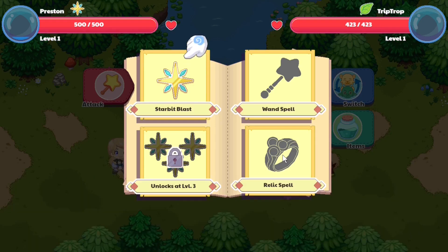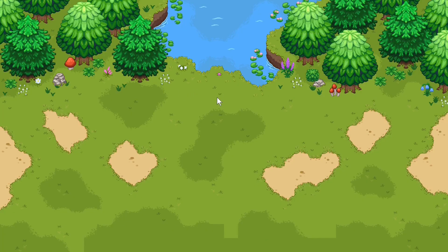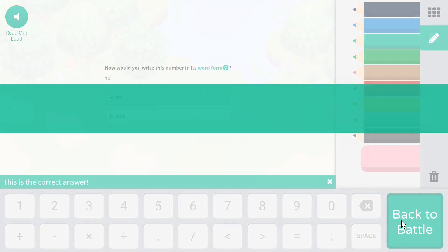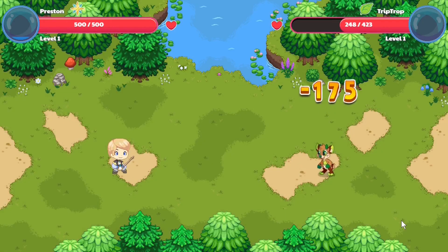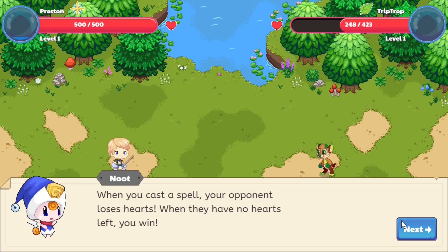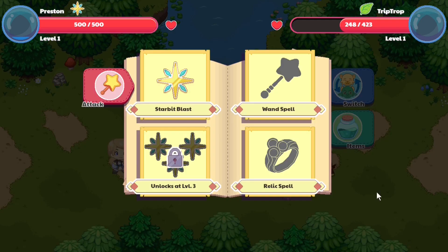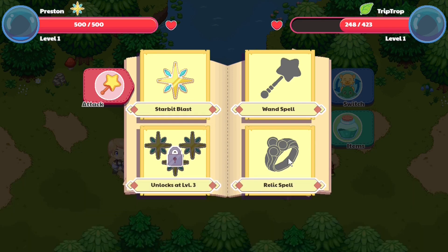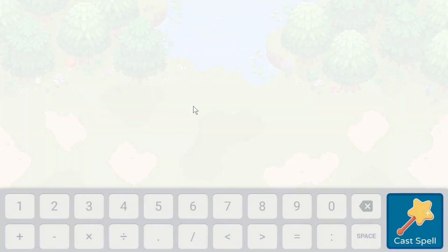When you start Prodigy you're only given two spells: the first spell is Star Bits Blast, and the second spell is an area spell that requires you to charge up your attack. Every time you cast a spell, this bar rises up slowly. The spell you're casting here does on average anywhere from 100 to 200 damage. The next spell requires you to be at level three.